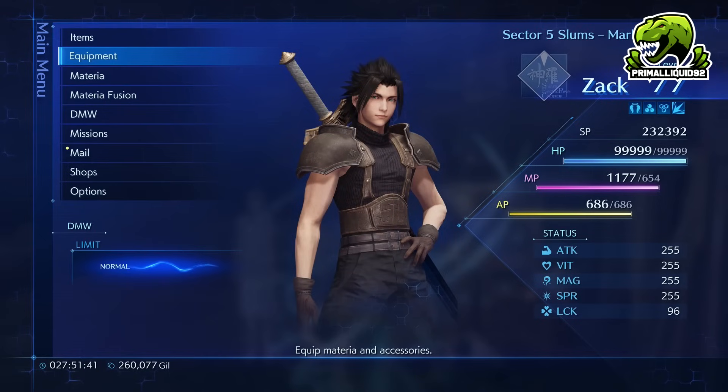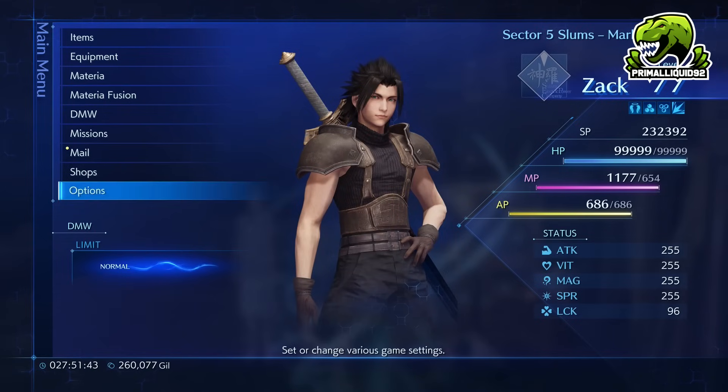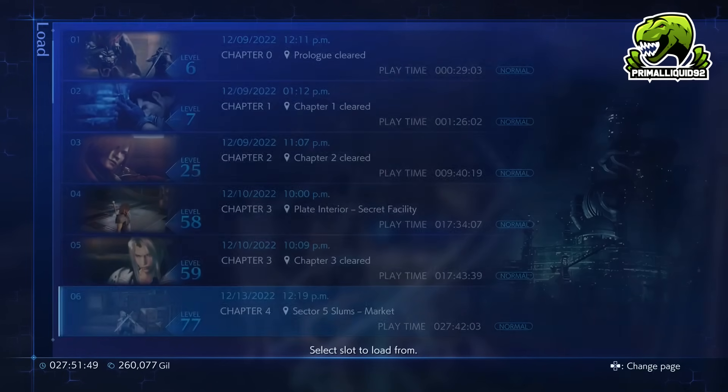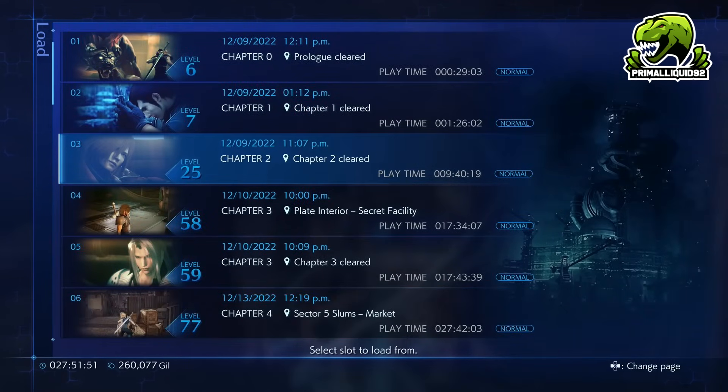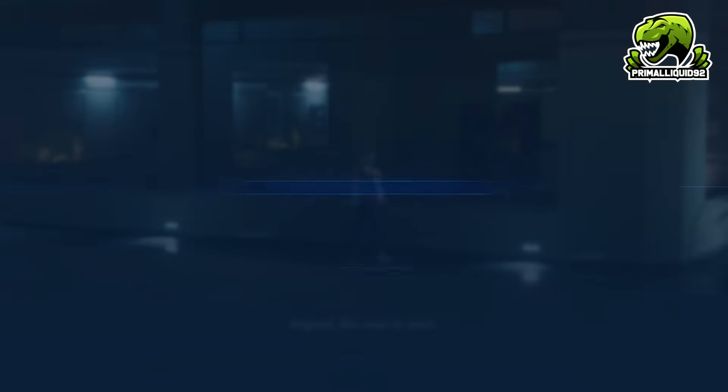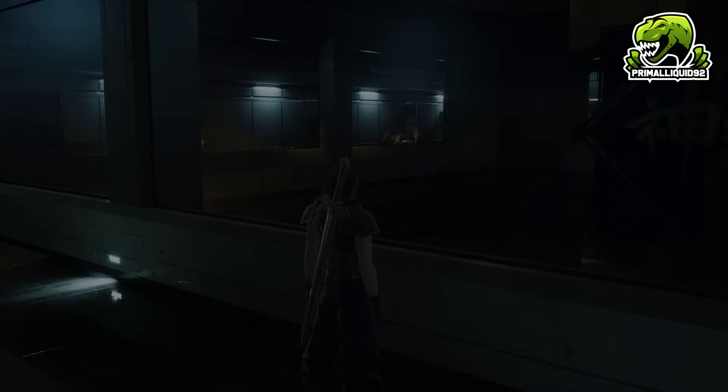So how exactly did I do this? I'm going to jump to Chapter 2. I'm going to very quickly load one of my earlier chapter saves and show you guys this. What I'm going to do is load this one where Chapter 2 clears, which will put us instantly at the very start of Chapter 3. Nothing has been done in Chapter 3 on this save.